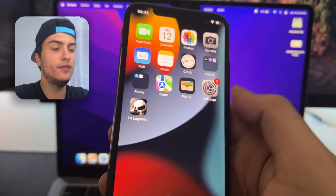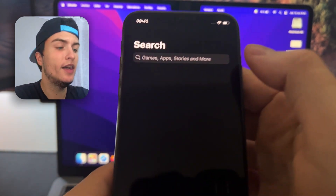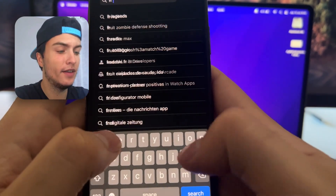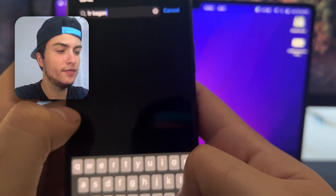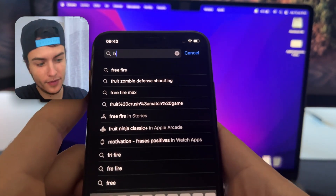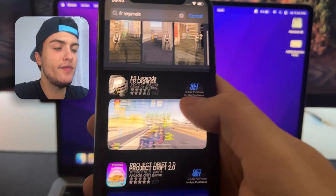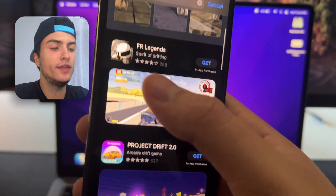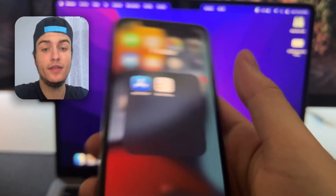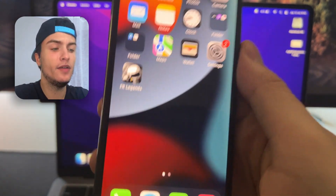First of all, the first step is to go to the Google Play Store or the App Store. When you get there, search for FR Legends. Here it is — just type FR Legends and check that the game is on the latest version. If you see an update button, press it and update the game, and after that you are ready to install the mod.